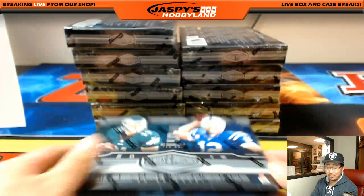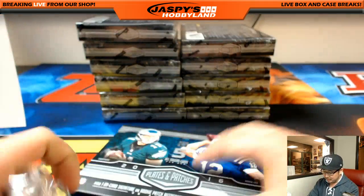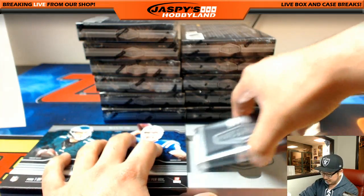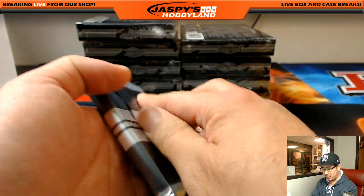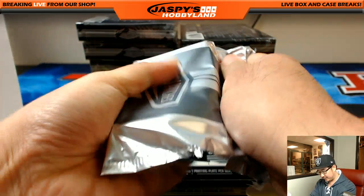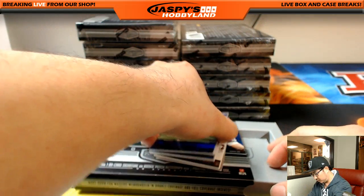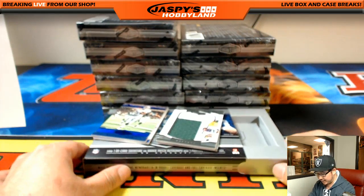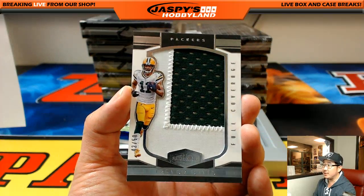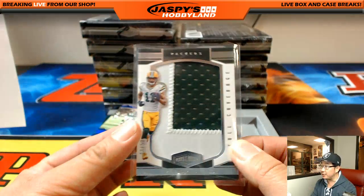We've been seeing some nice veteran autos coming out of here — some players we have not seen regularly. We saw Roger Craig, Marshawn Lynch, Rod Woodson. We've been seeing a lot of cool hits play out here. Hopefully we'll see some more. Good luck everybody. I love the photography on these plates and patches, and I love these full coverage patches as well. 42 out of 50, Trevor Davis. Pick Your Team 2 — Rick Todd Hunter with that one.